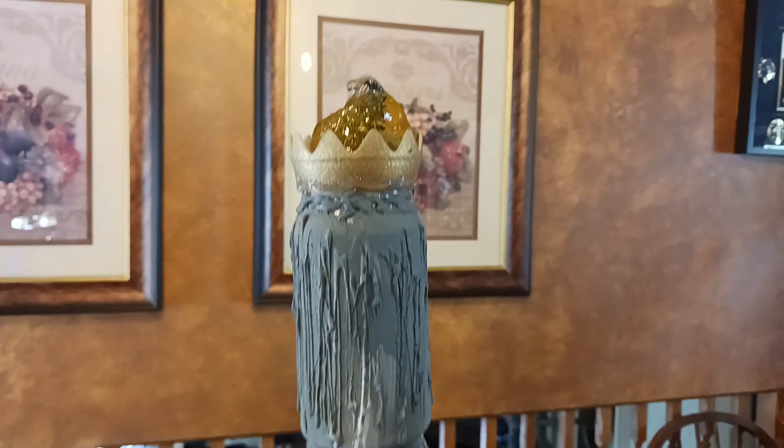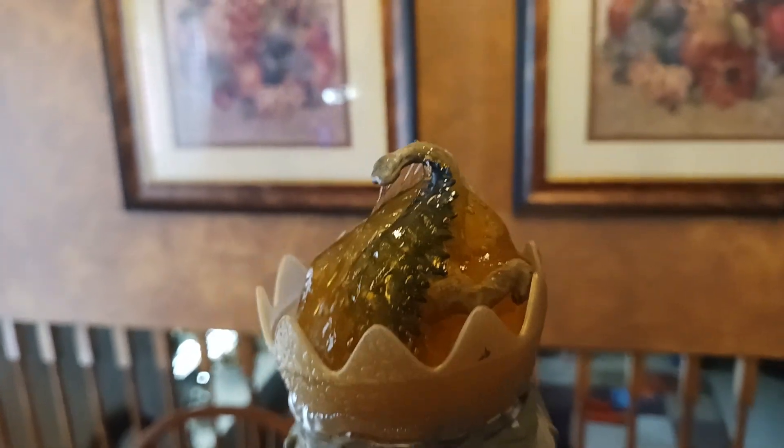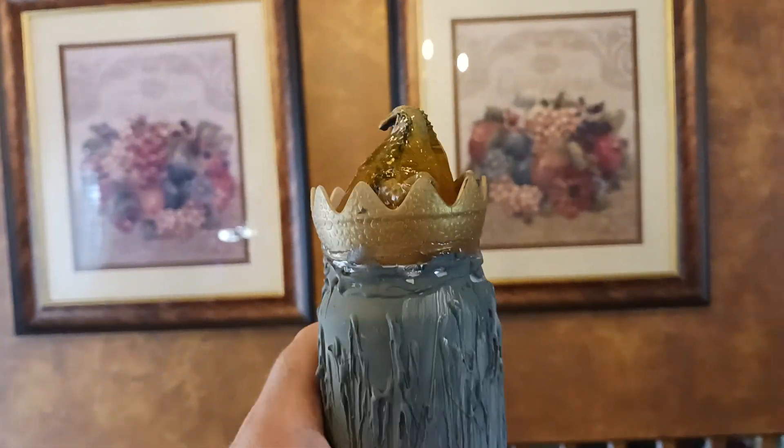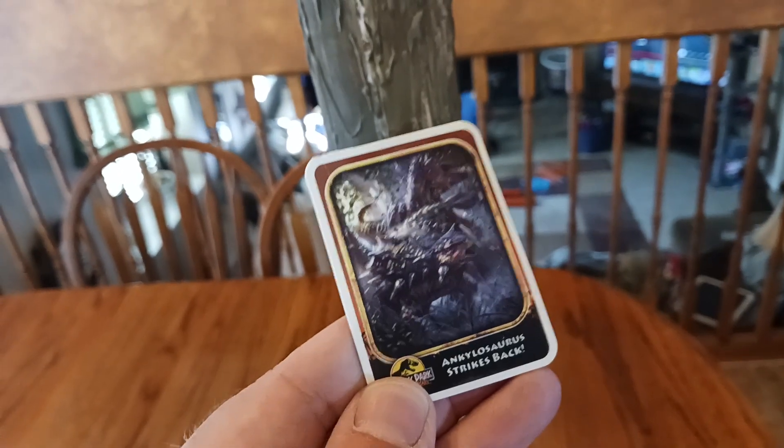Now is the time that Ayla's going to mount her Ankylosaurus, as she so humbly named Bumpy. If you like Camp Cretaceous, hashtag Camp Cretaceous there. So they are now going to seal their eggs. Ayla is team Ankylosaurus. Now these are the cool battle cards they came with - this is an Ankylosaurus killing a T-Rex.